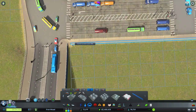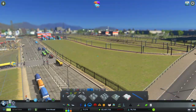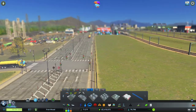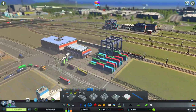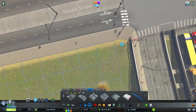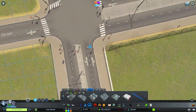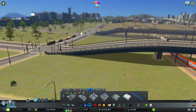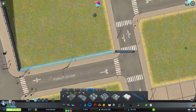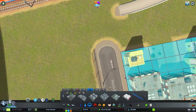If you guys have a spare half an hour, go and check him out. So we're just putting in these kind of iron fencing — just for little detailing sections, you know, so you can't just wander onto the train tracks. Let's have that go up to there and then we'll have one here as well. This just kind of stops people if they're wandering around.